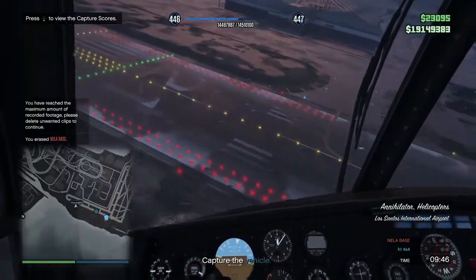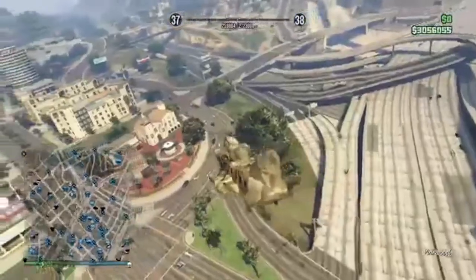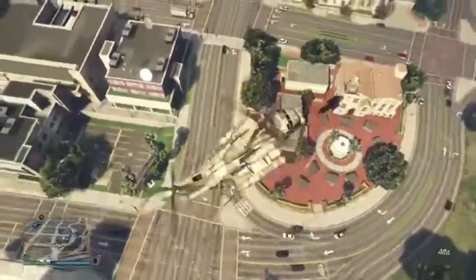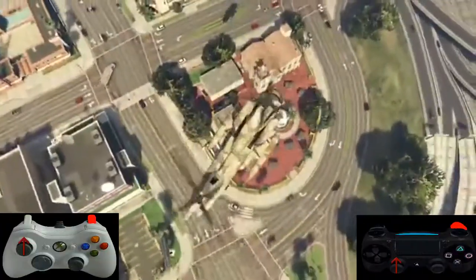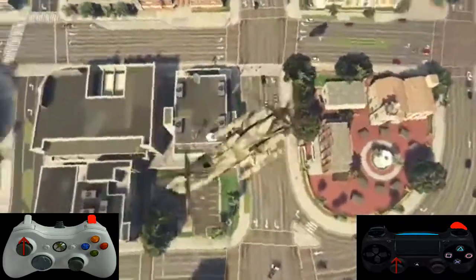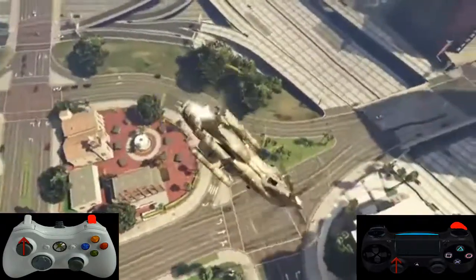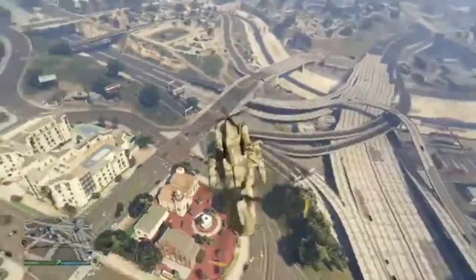My next method is if you're approaching the target and you're not that close — if you're far out and you know where it's coming from and it's coming straight at you — what you do is hold the R2 button or the RT button and go forward as straight and as fast as you can. You will miss the homer launcher because this causes the back of your tail to go up.